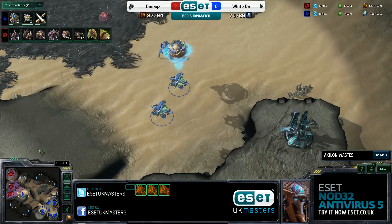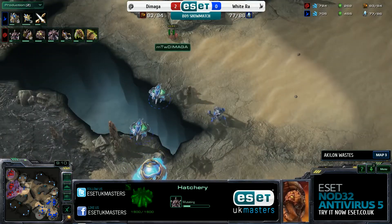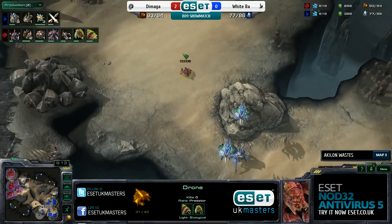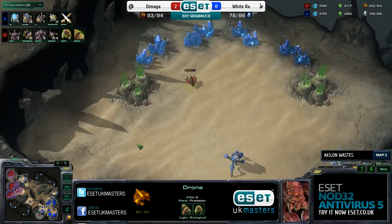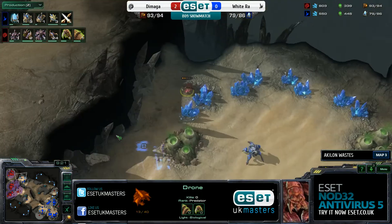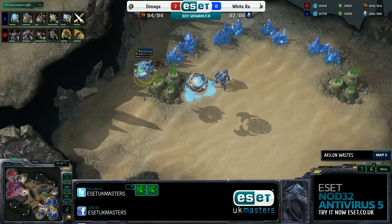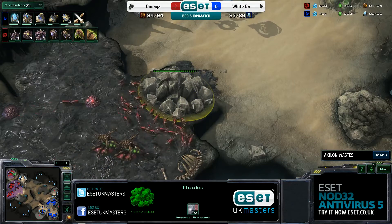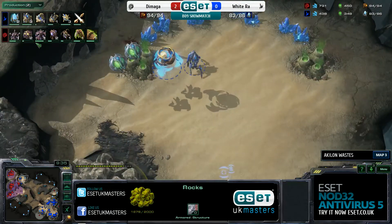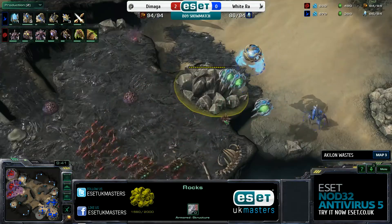What is Demaga going to do right now? The Oracles want to chase down another drone - so that's going to be another drone kill, and the fourth base once again delayed. Demaga delayed his lair significantly to be able to get that fourth base up so early. But now he's like, okay, can't get my fourth up, need to get a macro hatch, need to start my lair. So everything is going to be behind for our Zerg player.